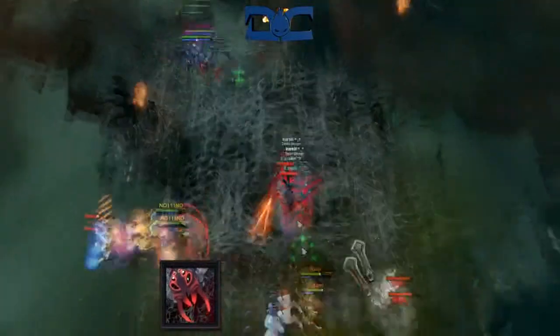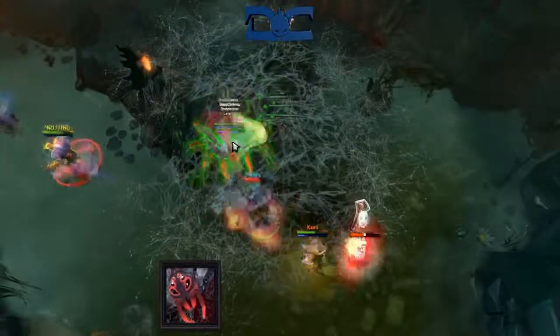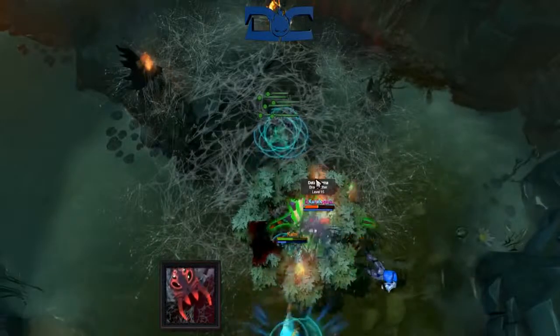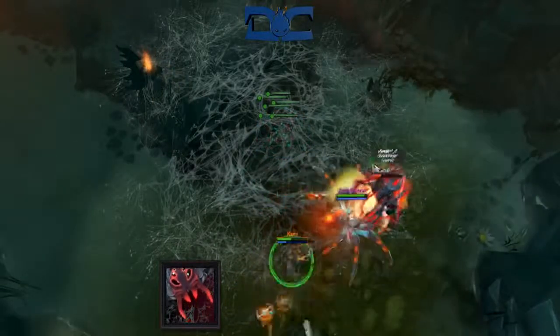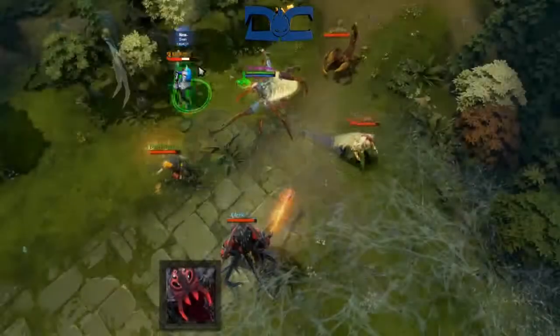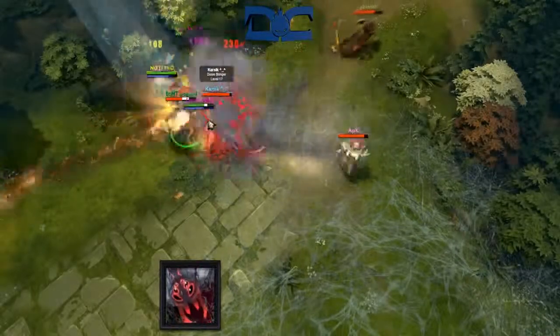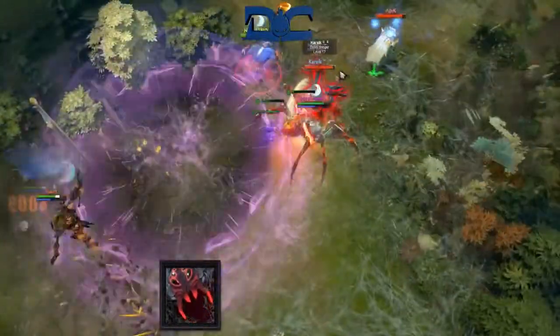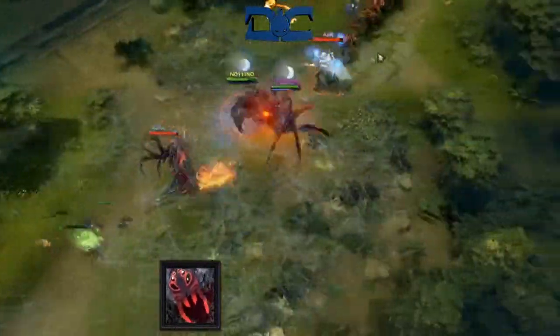If you get caught in a team fight, feel comfortable knowing that you have your BKB done and a built-in Satanic. Pop them both and you're unkillable for a decent amount of time, plus you should be dealing a ridiculous amount of damage. Casting web over the actual scene of the fight is also a great idea for the extra regen and move speed, and it also gives you the ability to dodge some attacks or spells when going invisible.